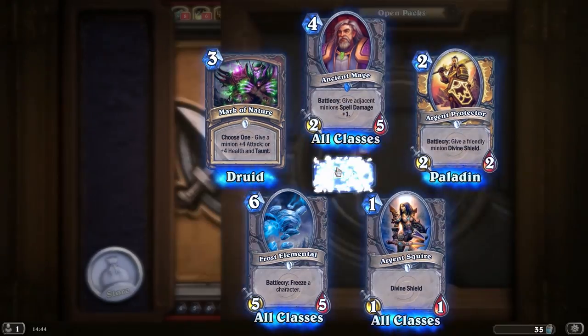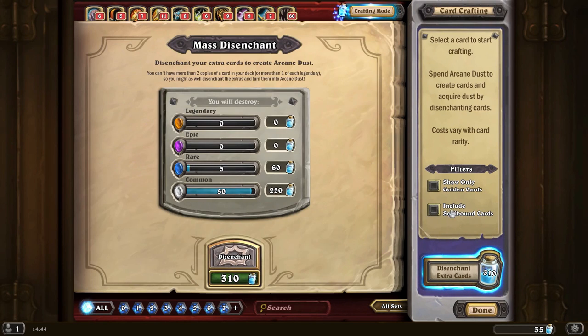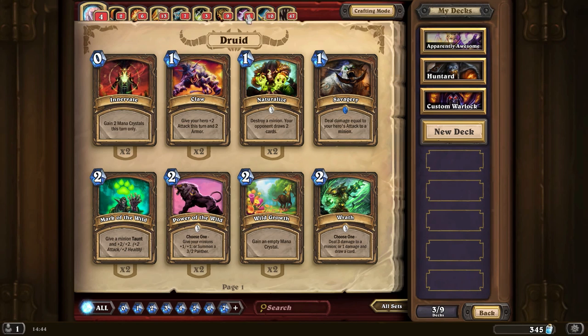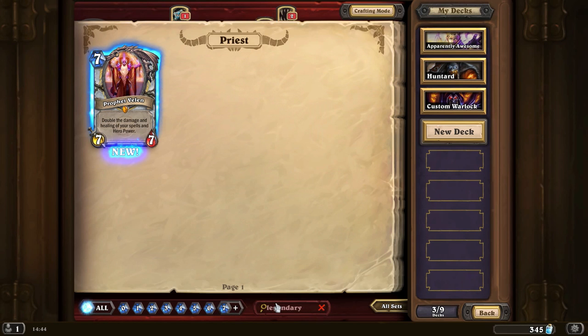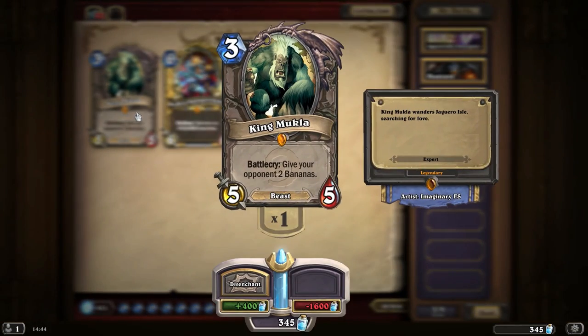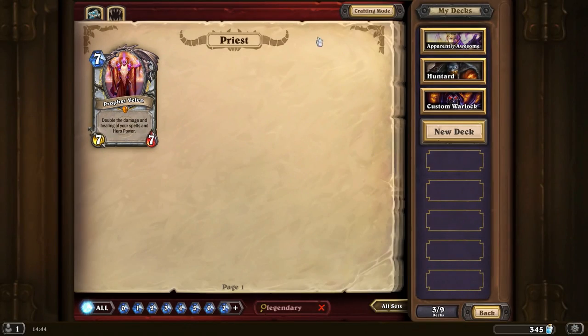So that is it for our cards. Not finished with the custom Warlock yet. What we can do is see what extra cards we've got — we've got 50 extra common cards, 3 extra rare cards, and that's going to net us 310 dust. So out of that we've got ourselves 3 legendaries: King Mukla, The Beast, and Prophet Velen. We also netted ourselves a decent amount of other cards and 310 dust.